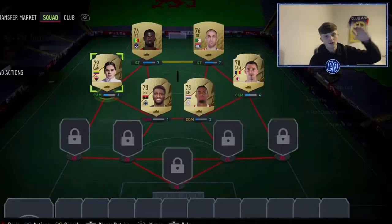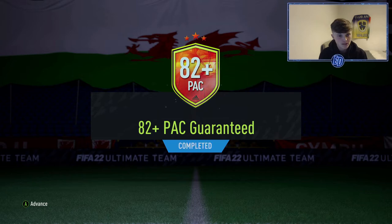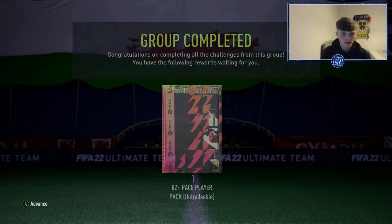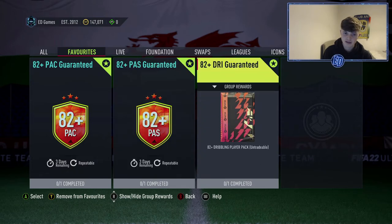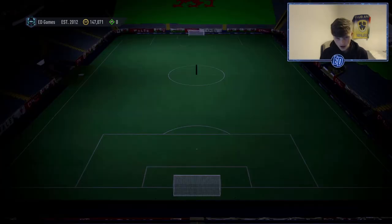Welcome back to another video. Today we have brand new upgrade packs — they are 82-plus in pace, passing, and dribbling. The pace one requires four rares and two common golds. The passing one needs 11 players all gold with six rares. The 82 dribbling requires two rares and three commons or four commons.